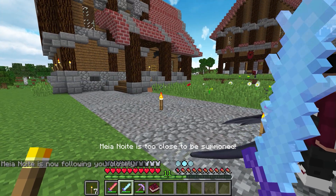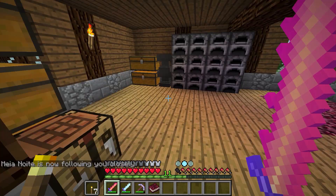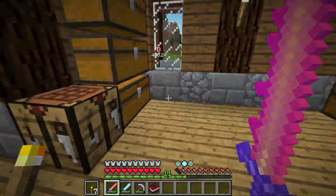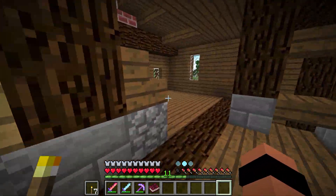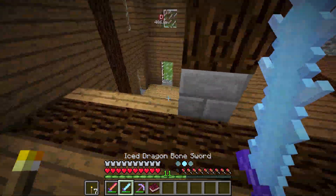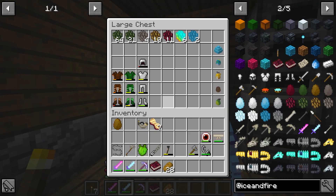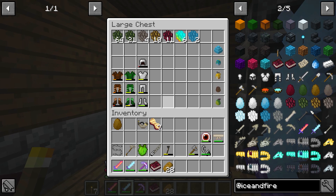Tá bom! Só puxar aqui o Fredanoth para cá porque o pilantra tá enchendo o saco. Gente, eu não falei pra vocês, mas teve um pilantra descarado que roubou ovos do meu baú! Eu dei uma organizada aqui na minha casa — organizei os baús, terminei de fazer o esquema da mesa de encantamento, coloquei as encantadoras tudo aqui. Mas quando fui descer e olhar o baú, falei: 'Peraí, tá faltando coisa aqui.'